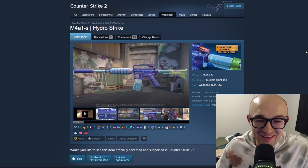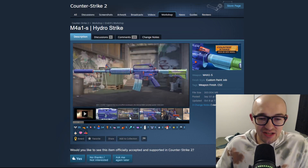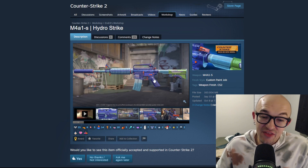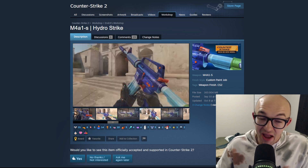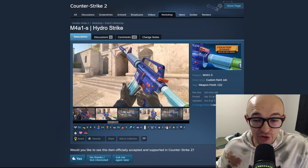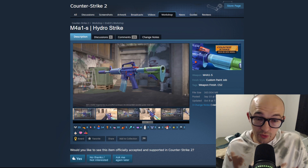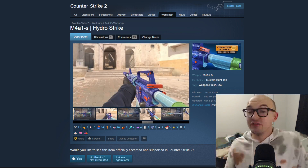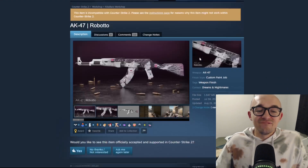Next we have the M4A1-S 'Hydro Strike,' which is a little controversial. I know some people are going to say this is too Valorant-looking, but it's obviously designed to look like a squirt gun. The magazine looks like it's filled up with water, which is a very nice touch, and overall it just looks like a super soaker. I love this - I think the CS2 community is too caught up with avoiding Valorant aesthetics and missing out on really cool fun skin ideas. I would love to see the Hydro Strike added to the game.